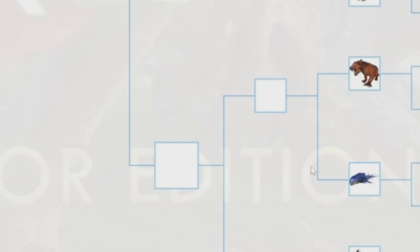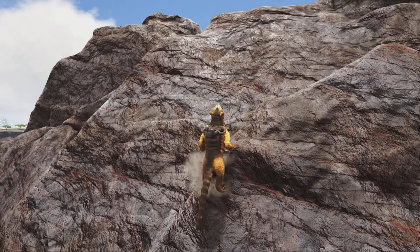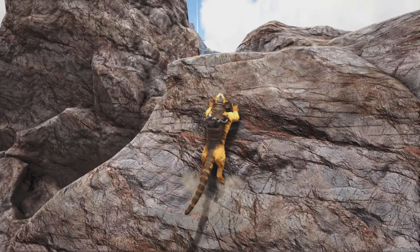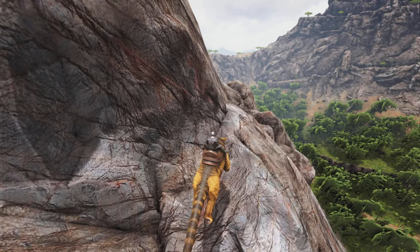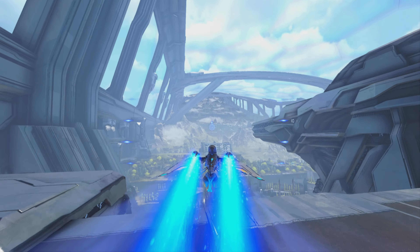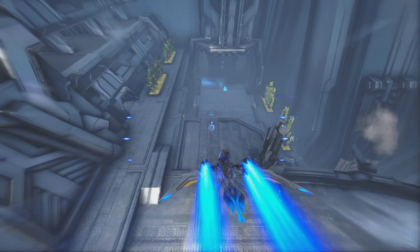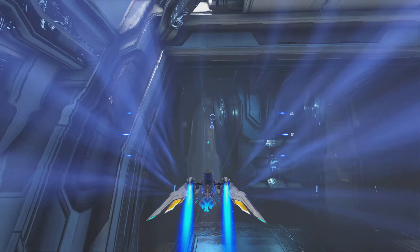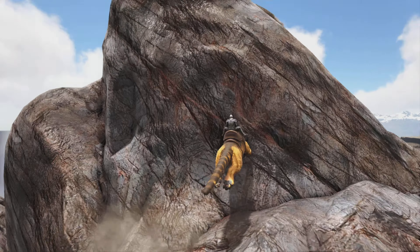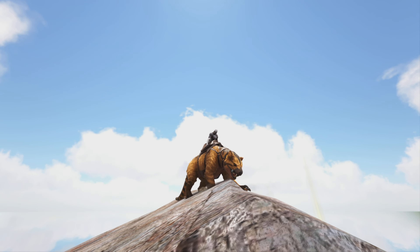Then we have the Thylacoleo versus the Astrodelphis. The Thyla is one of the most fan-favorite creatures in the game — it's really fun, really fast, a great travel mount, and has the bleed attack. The Astrodelphis is a really great travel mount and is insanely fast with the jetpack saddle. But I'm going to give it to the Thyla, mainly because the Astrodelphis is so late game and requires a tek saddle. The Thyla is on almost all maps, super useful on all of them, and way easier to get.